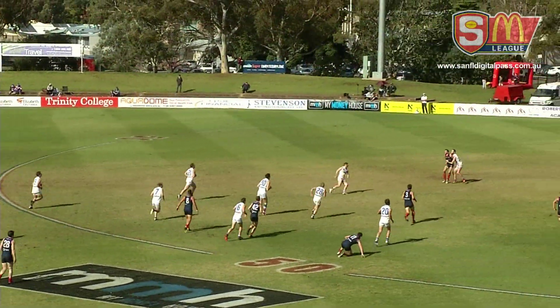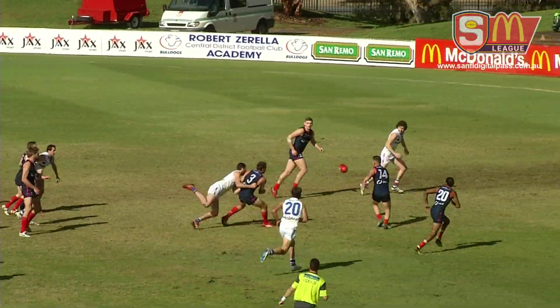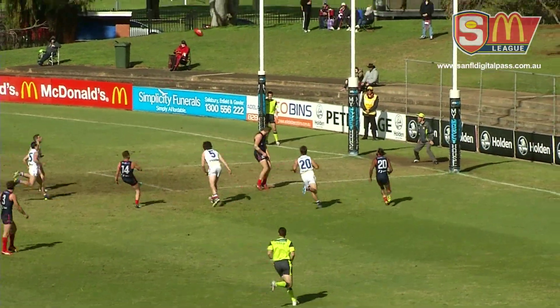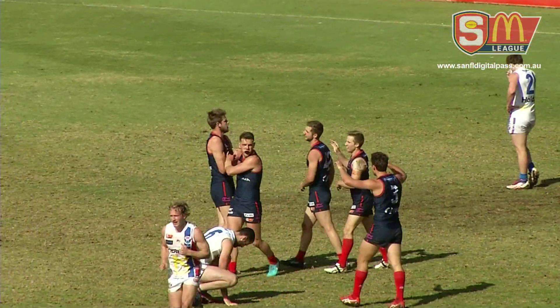Hamilton got it from Wilkins. High ball now. Phillips lurking at the back, got a good run at it, couldn't complete the mark. Loose ball spills through. Here's a chance for Nunn. Sells some candy, wheels around under the left boot. That's a terrific finish from the Redlegs.